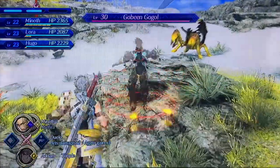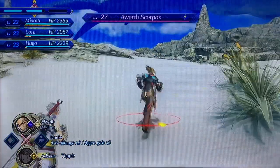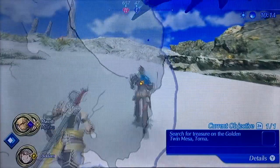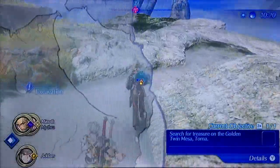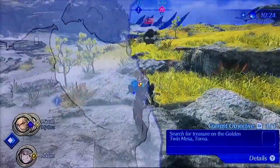Holy goodness gracious — we got a whole bunch of enemies at level 30. Let's make a run out of here. Alright, we lost them — they're not going to take us all out. I think we're almost there. This Golden Twin Nisa may be an enemy we're going to face off. I think it's down here. Where are we excavating? Let's see what we got.